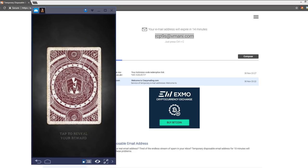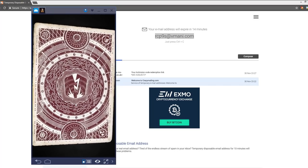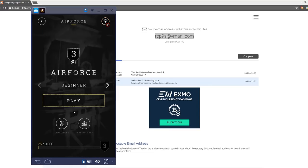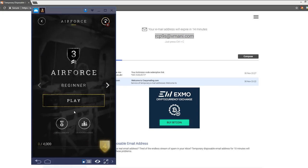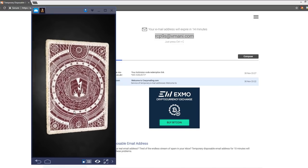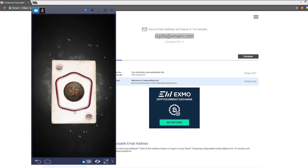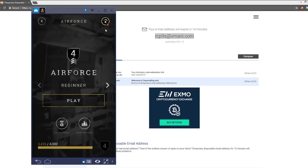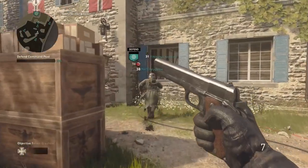Bear in mind, each time you reveal the reward from these cards it will not always be double XP — as you can see it was just intel points here. But most of the time you will get double XP. This is why this method works so well, because you can do it over and over again. Once you've got the max amount of double XP from that mode, just reinstall the game and rinse and repeat the method to get tons of double XP.